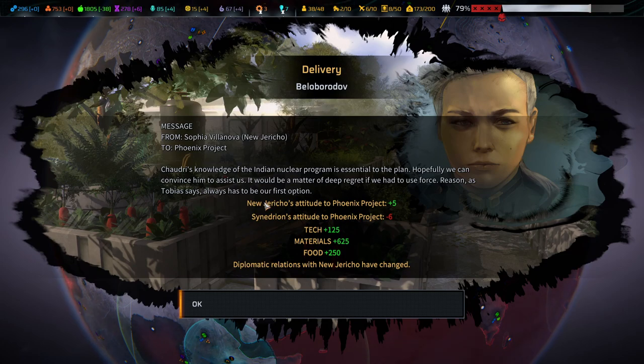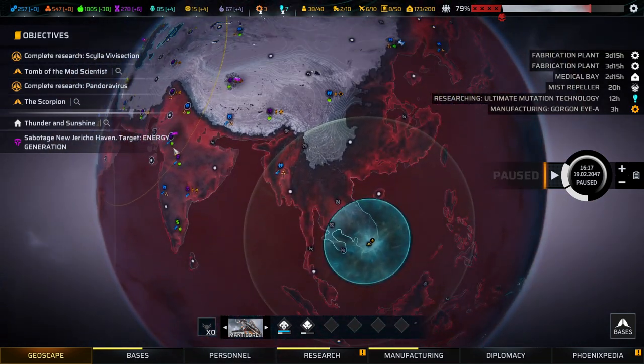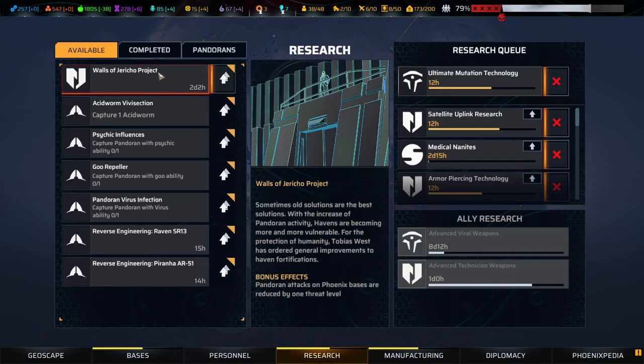It would be a matter of deep regret if we had to use force. Reason, as Tobias says, always has to be our first option. Tech, material and food rewards. Well, that was fun! In terms of research, all of the Jericho projects — sometimes all solutions are the best solutions. With an increase of Pandoran activity, Havens become more and more vulnerable; Tobias West has ordered general improvements to Haven fortifications. That's not bad, I generally like that idea.